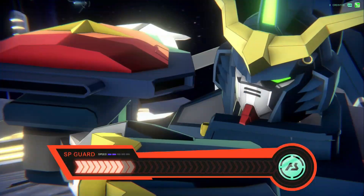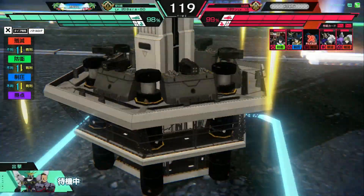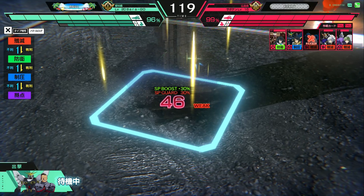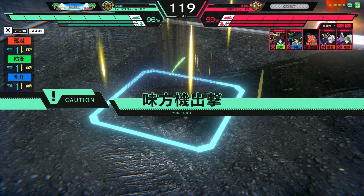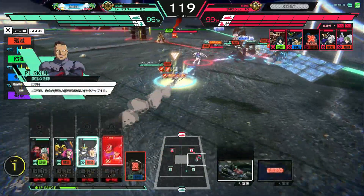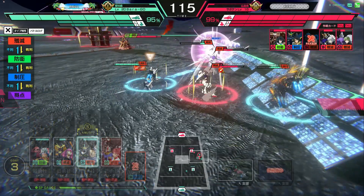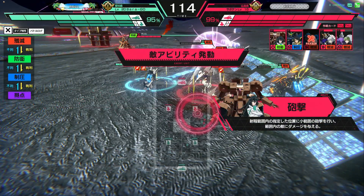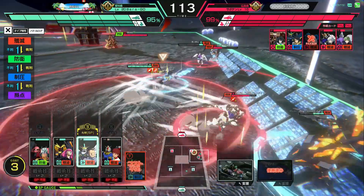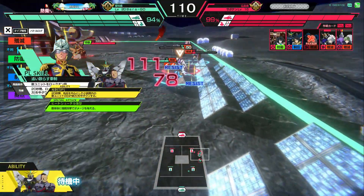This guy is going to use his SP Death Scythe attack on the base, but once again I have my defending unit near the base. Whenever defenders are near the base, the damage reduction is pretty severe — as you can see it only did 46 damage. It's kind of a waste on his part, because he basically used an SP attack that he probably could have used to attack one of the units actually doing damage to his units instead of the base.